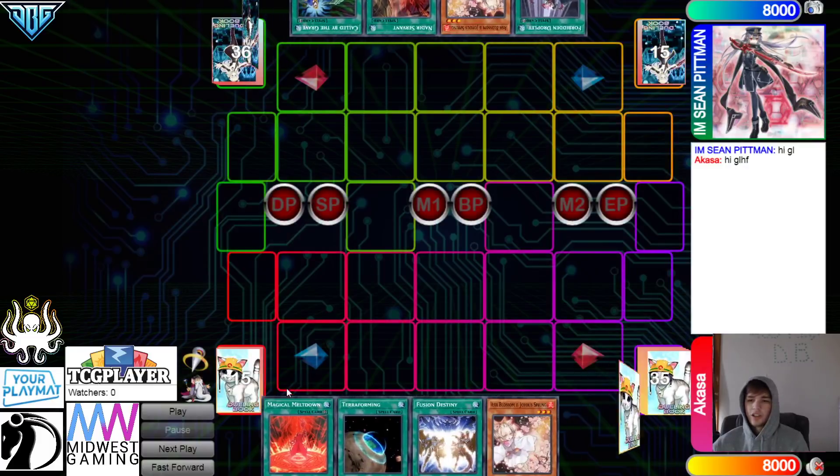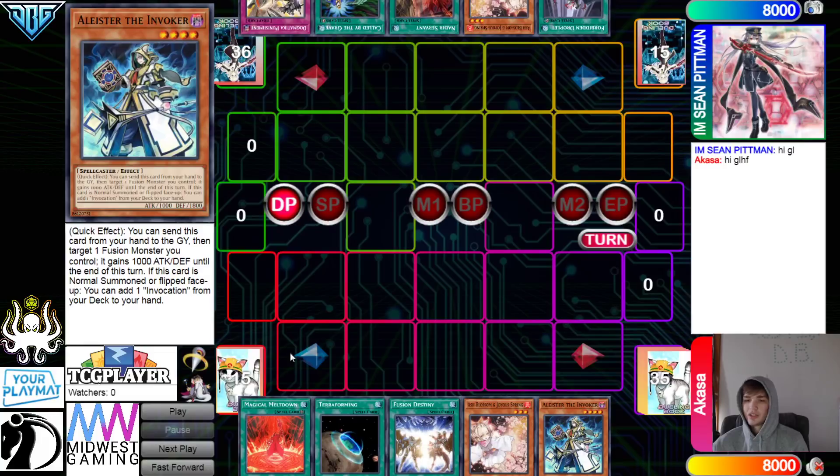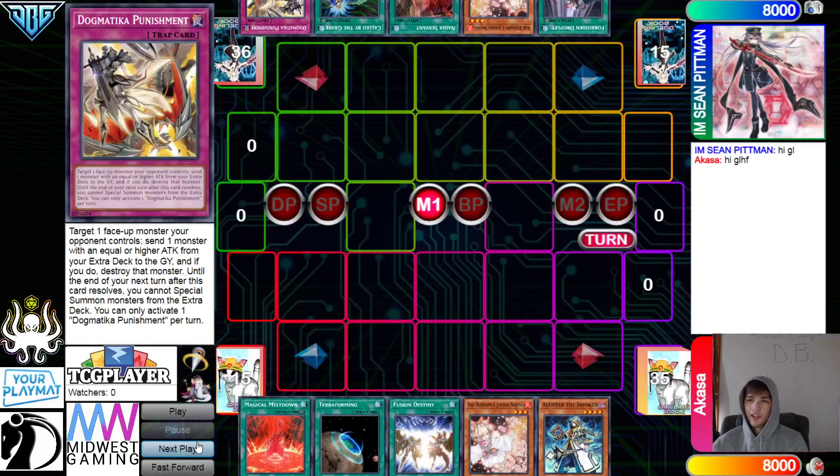Opening hands: Meltdown, Terraforming, Fusion Destiny, Ash, Alistair — opens three Alistairs. Then they have Droplet, Ash, Nattery Servant, Called By, and Punishment. So it's the Mirror Match now.